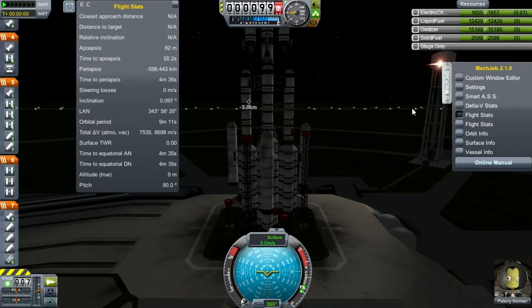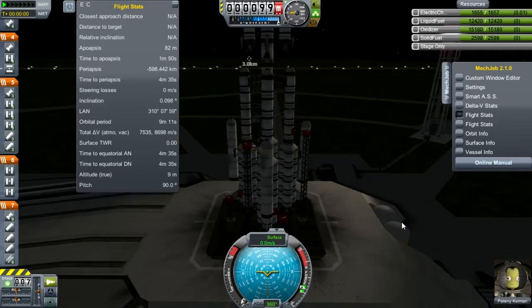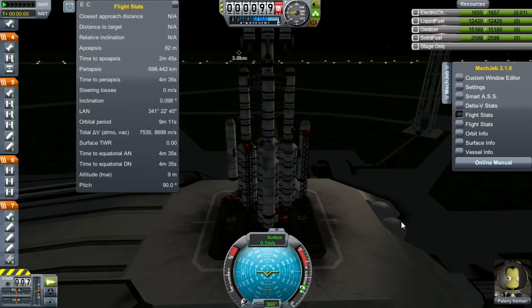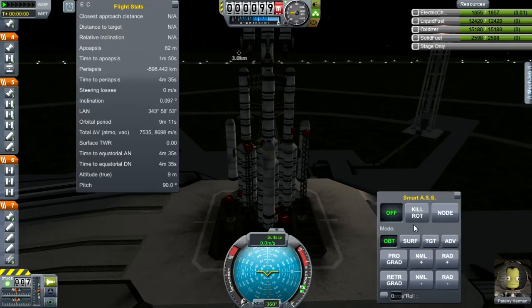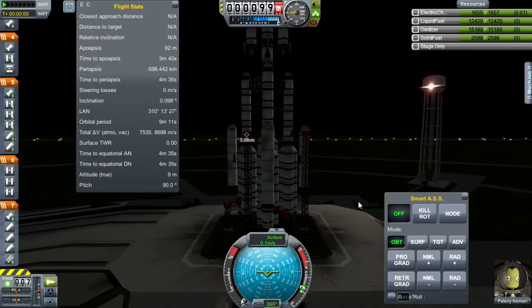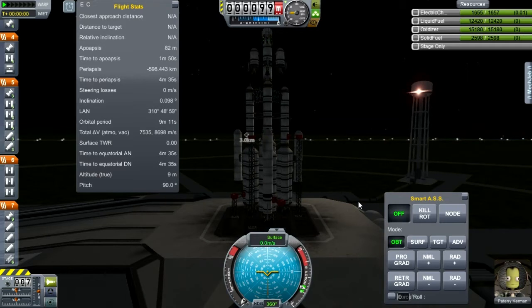I did also acquire the very basic bit of MechJeb in the technology tree. I added the MechJeb mod, and as you can see here, at this current level of technology I only have these options available. I've got a flight stats window, and I've got SmartASS for some steering control, which I may or may not use — I have not yet decided, we'll see how things go, but it's available.